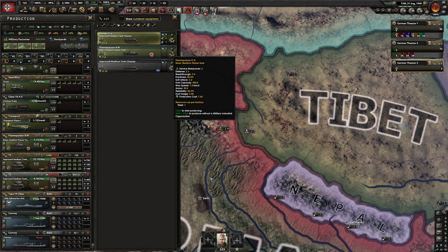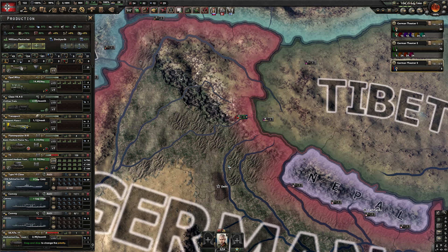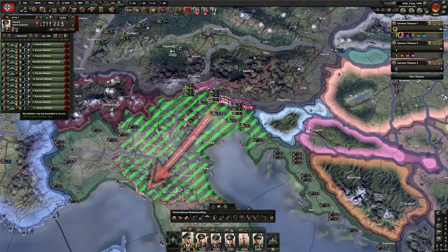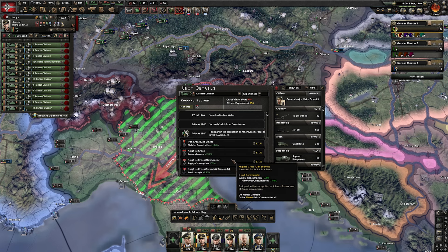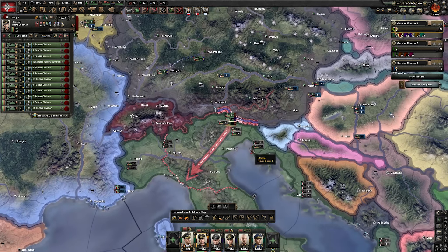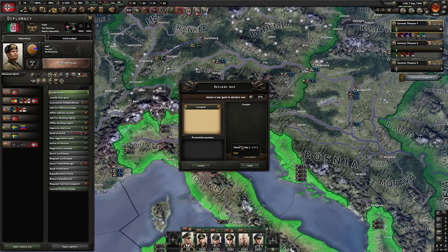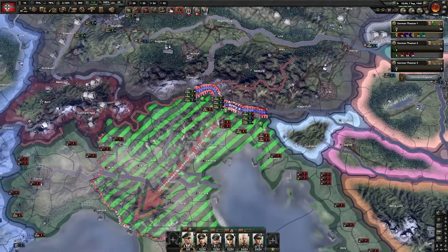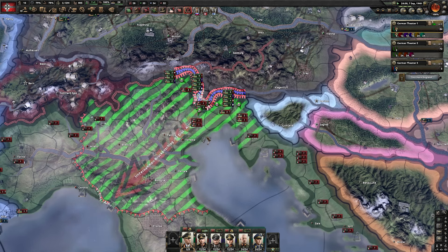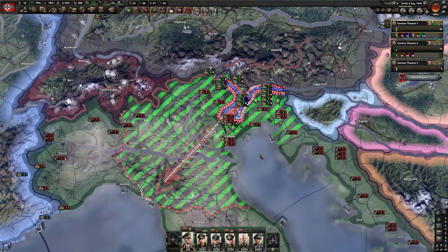We finished researching mechanized, meaning we are going to start producing them. I will replace this tank and start producing as many mechanized as possible. I'm going to use the political power to assign some more medals because we don't really need political power at this point. Okay, I would say we are ready for Italy - let's pay Benito our respects. Now the first push is in the mountains but I have the feeling that our tanks will not care too much about it.